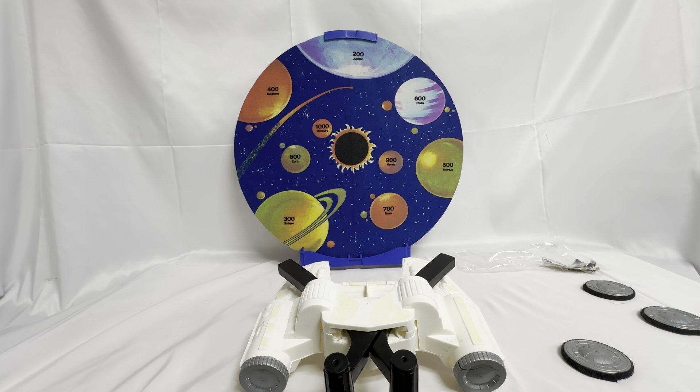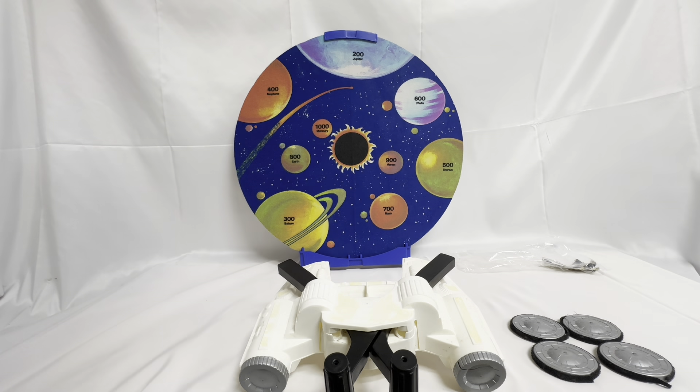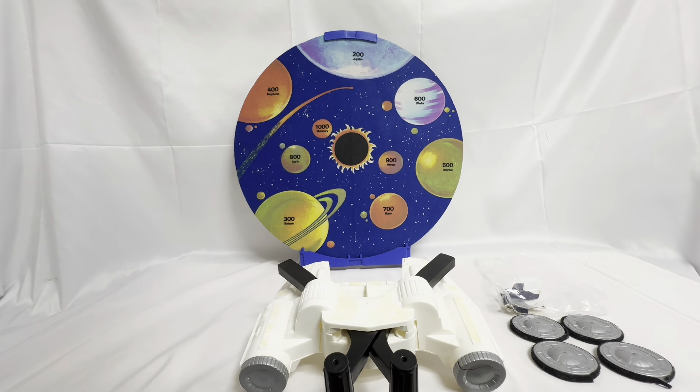That's the object behind the Velcro — you have four flying saucer models to shoot and hit. We've also got a lot of stickers here which have come off the launcher and need to be reattached at some point. But that's the game.